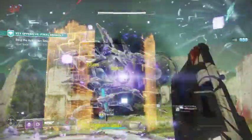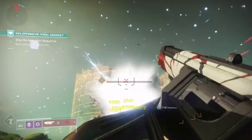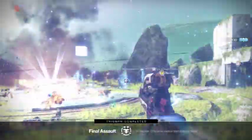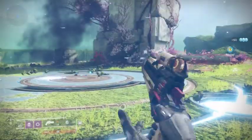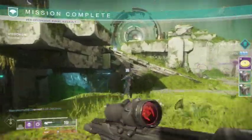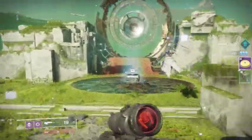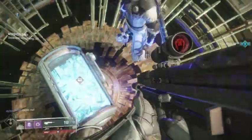A few small things related to armor: anything with the Oppressive Darkness mod is good. Orpheus Rig is obviously great for Hunters with Shadowshot since all the bosses tend to stick around for a long time and don't have that many immune phases — except for the final boss — and even then the DPS phase is long enough to get good value out of it.